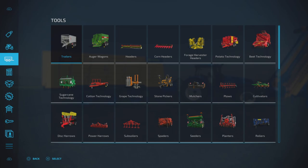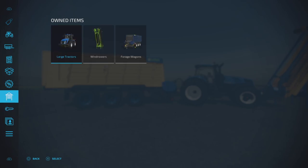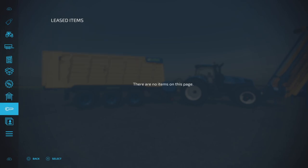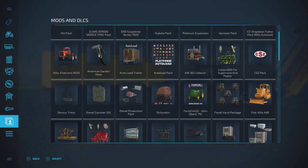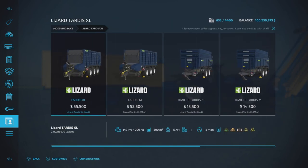You'll find these — let's go to the mods and DLCs. I've got a lot here, I've got them all downloaded for this demonstration. Here we are: the Lizard TARDIS XL.